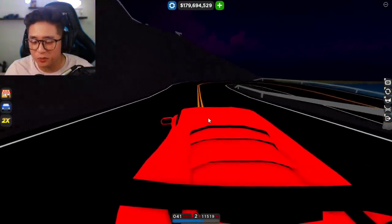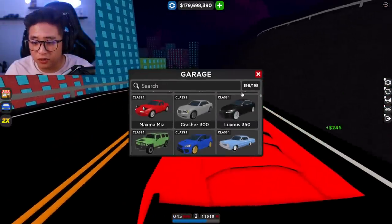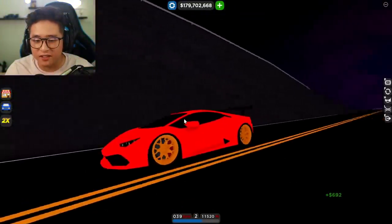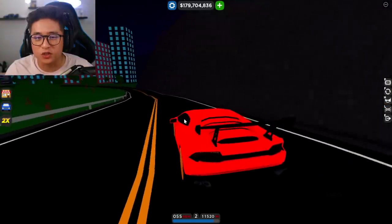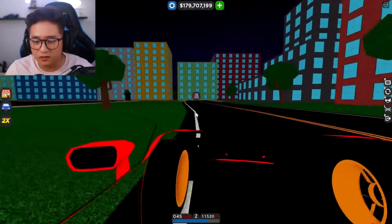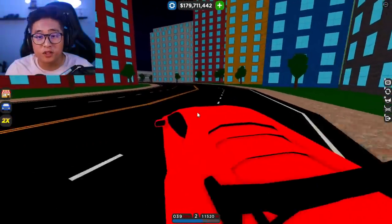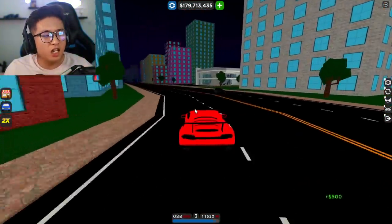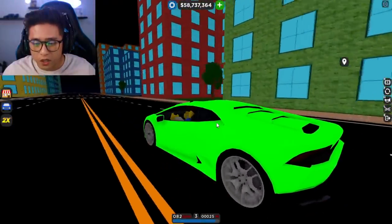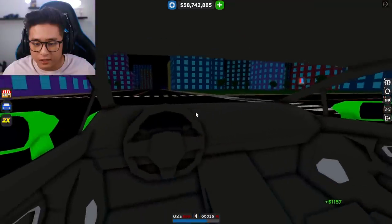Yes, we finally got the interior for the Lamborghini Huracan! This is the free Huracan, so you should have it in your inventory. You can see it has another dark tint — you can't see through the windows and there are no seats or steering wheel. But now I'm going to show you that it has an interior, which is super sick. You guys probably saw this in my last video when I revealed the five new cars in CDT.